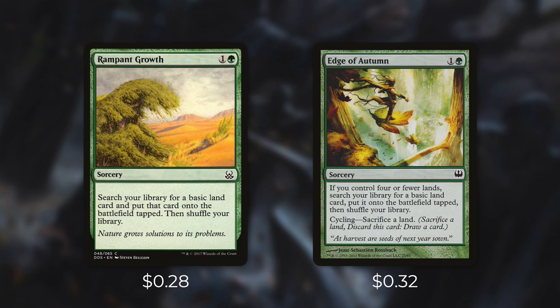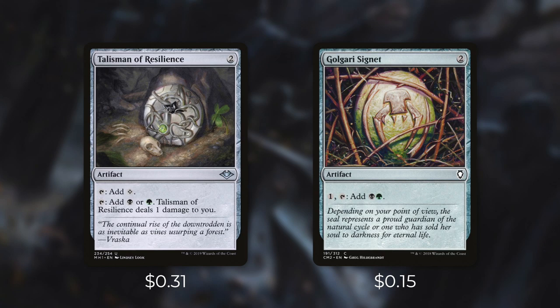First up, we're going to be running Rampant Growth and Edge of Autumn. Both are fantastic turn two ramp spells. Later on in the game, if we need to, we can cycle Edge of Autumn by sacrificing a land. Next up, we've got some other good turn two plays with Talisman of Resilience and Golgari Signet. Both of these mana rocks are fantastic ways for us to ramp and fix our mana. Our commander does cost two, so we can cast her on turn two if we need to. But sometimes it's better for us to ramp first, then cast something along with her next turn. This deck is pretty low to the ground, so we don't need too much early ramp.